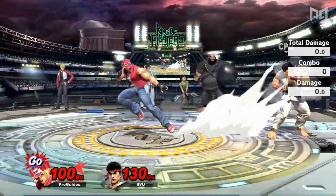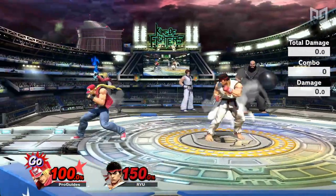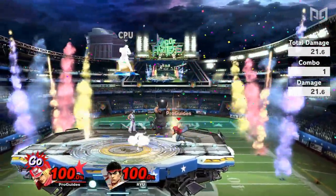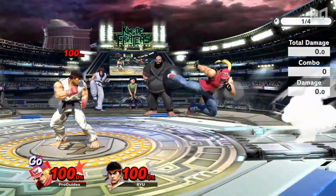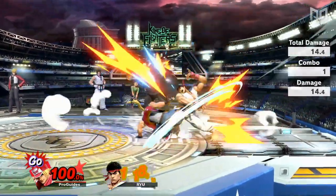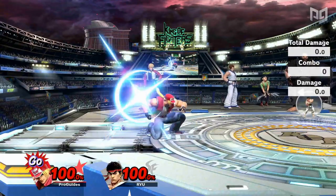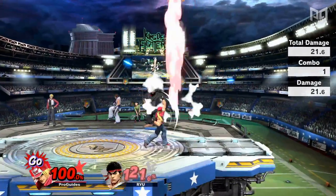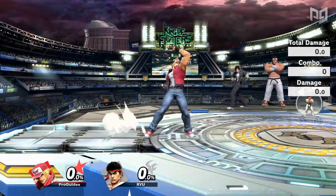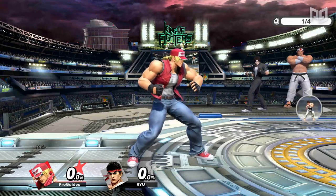Coming out on frame 10, Terry's dash attack can't be cancelled into special moves, but it travels very far and KOs at high percents, making it a great zone-breaking option that can also close out stocks against mobile characters. None of Terry's smash attacks can be cancelled either, but they're still useful. Forward smash comes out on frame 18 with decent KO power, great for hard punishes and reads. Down smash is Terry's fastest smash attack at frame 8 — useful for hitting recoveries above the ledge. Up smash comes out on frame 10 and acts as a powerful anti-air. Terry also has a unique spot dodge attack activating if the attack button is pressed during a spot dodge — it comes out on frame 5 with invincibility for most of the animation, though it cannot be cancelled with special moves.